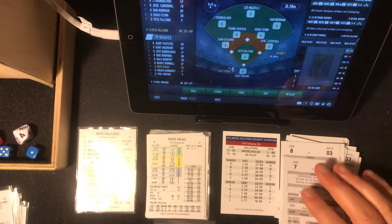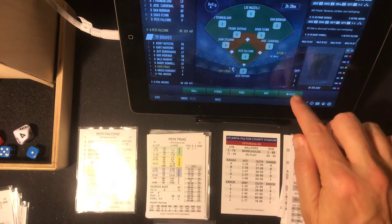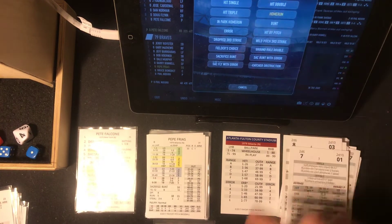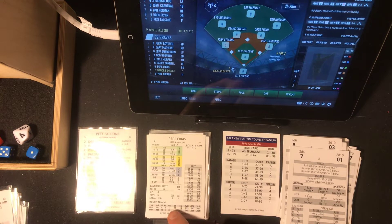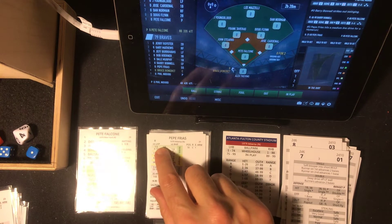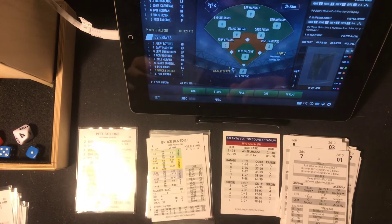That blew our minds there. It's a 1-0 ball game right now. The last guy you'd expect to hit a home run — he had actually one home run all season and it was against a left-hander. And he connects here versus Pete Falcone, a left-handed pitcher. 1-5, and the Mets are down 1-0.